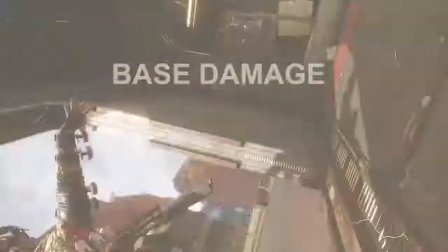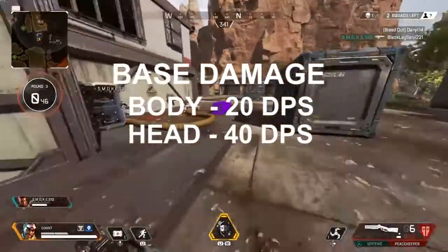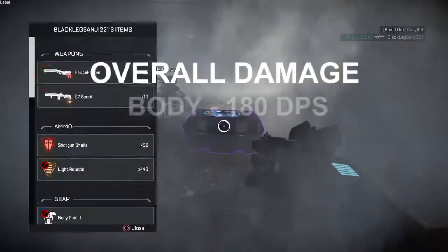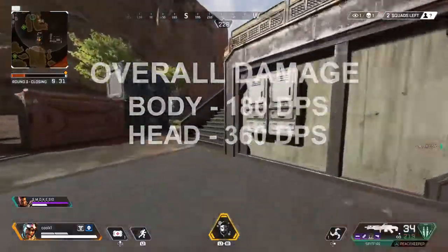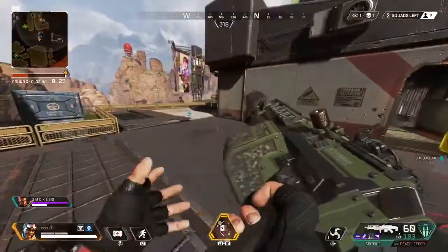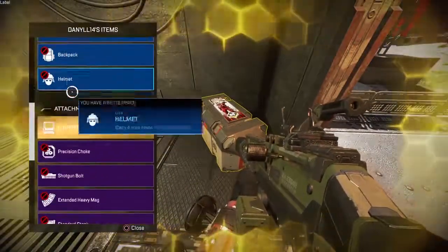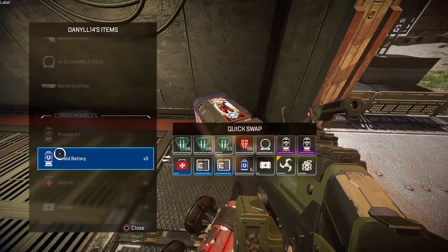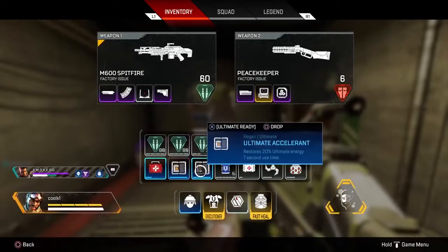The base damage to the body is 20 damage per shot, 40 to the head, and 15 to the leg. The overall damage per second to the body is 180, and for the head it is 360 — which is extremely amazing. This gun is literally the GOAT. If you're hitting the majority of your shots, you're going to shred everybody's health and shields. Make sure you're aiming at the chest or head for the best results.